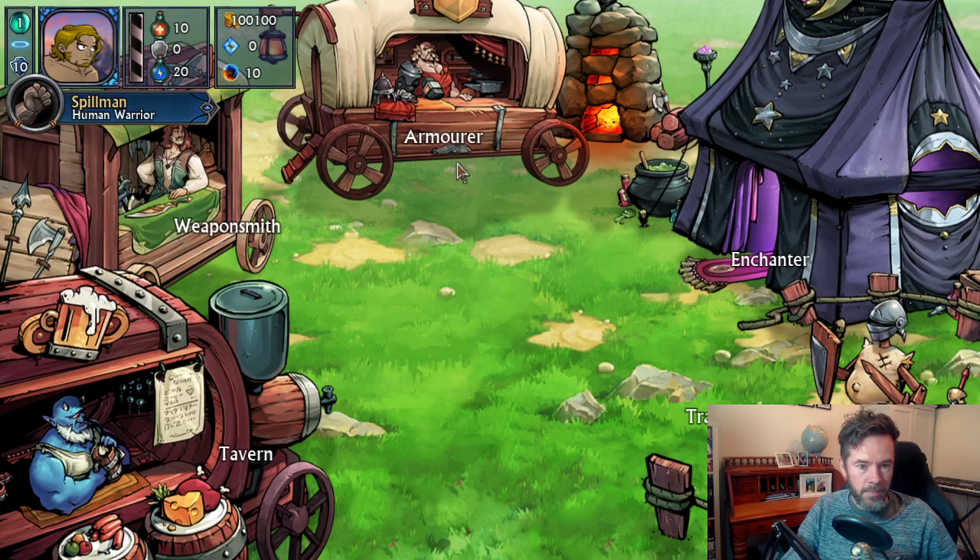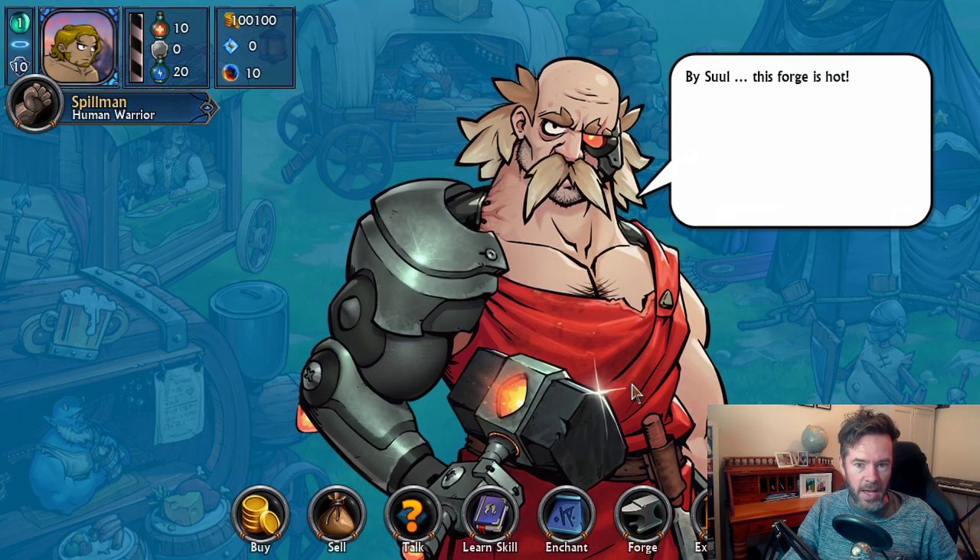Here we go to the armourer — this is Thargan, our good friend from Swords and Sandals 2, who still has as bad a temper as ever. He's also had a bit of work done — he's run into the automatons and replaced his arm with a cybernetic forge arm, and his eye too. We'll find out why through the course of the adventure. Down the bottom you see panels: forge, learn skill, sell, buy, and talk. He won't be able to enchant. All these buttons are showing right now but I'll change that to be more specific to each shopkeeper.